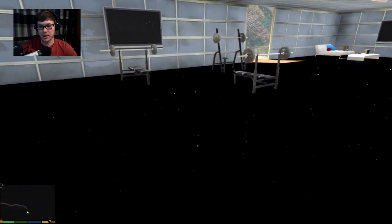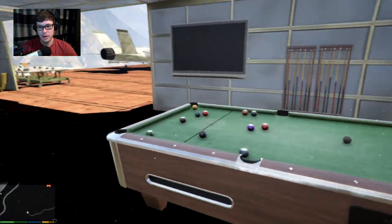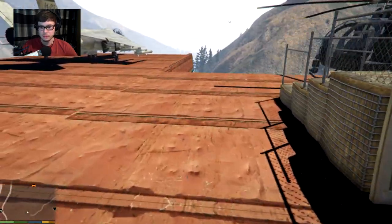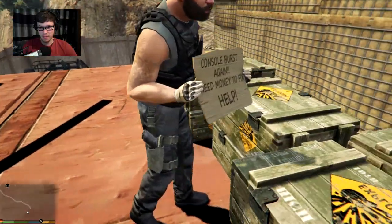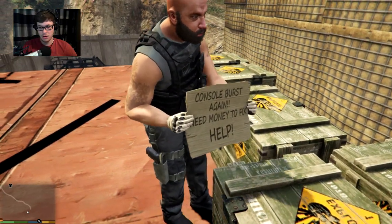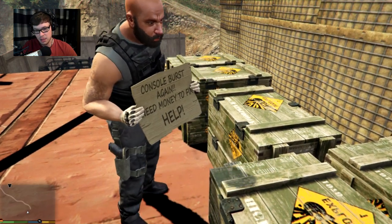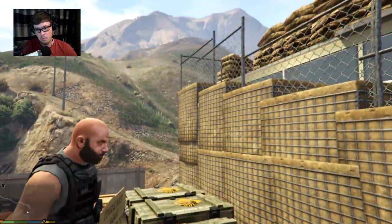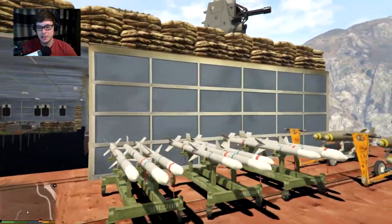Over here we have a nice little workout area, and what looks like a pool table. If we go outside, there's a guy with a sign saying his console burst again and he needs money to fix it. Shoulda bought a PC.